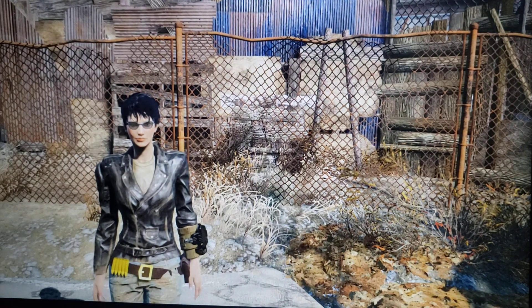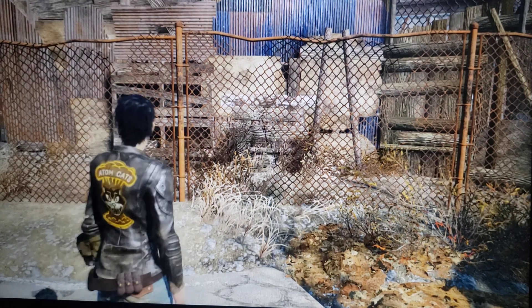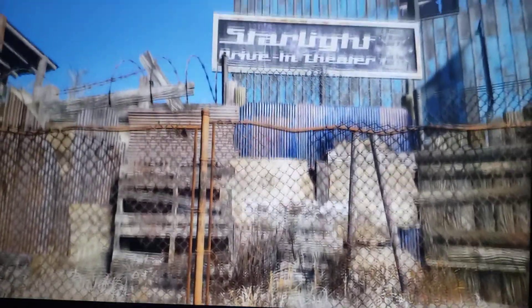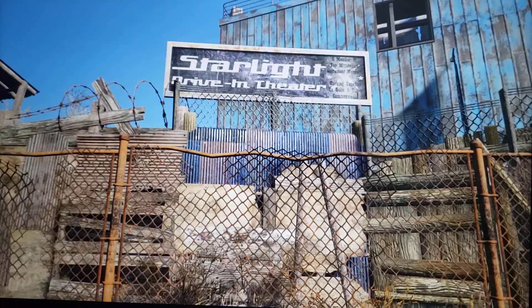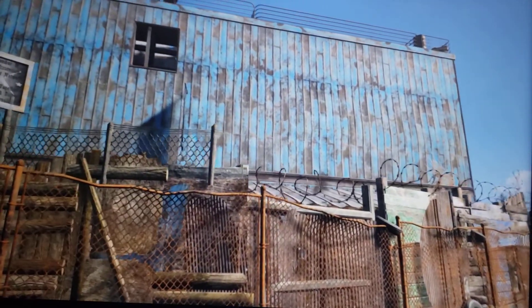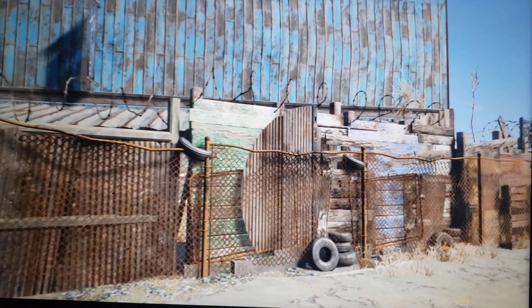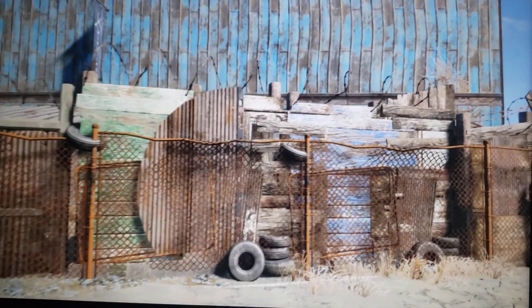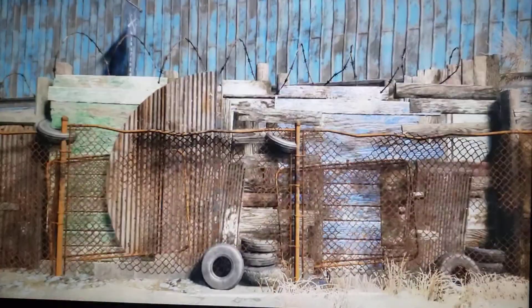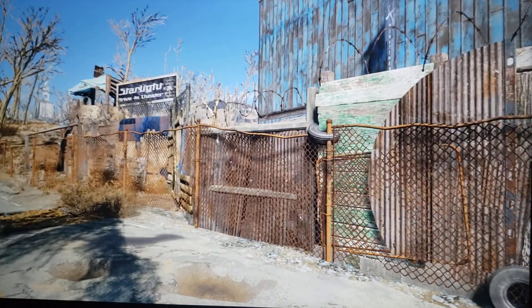Hello everybody, welcome back. We are here with Samantha Cain — the hippest and ginchiest cat to ever lead the Minutemen. We're here today at Sunshine Tidings Co-op. This place is a huge build area, and it's kind of difficult to build because there's so much space. My plan is to make a bunch of small settlements here and connect them together, but in the meantime I'm going to share what I've done here with a couple of builds so far.